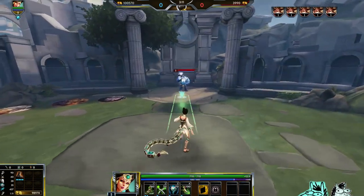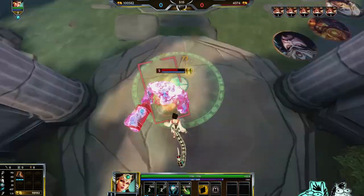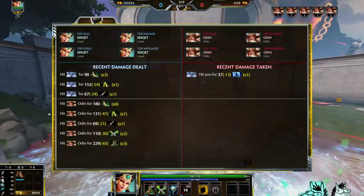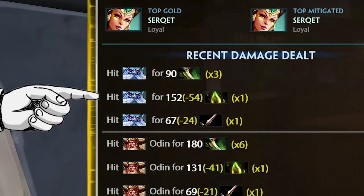So let's take Ymir, which has the highest amount of health, and apply the poison. Let's see how much does that do? 152 damage. That is with mitigations.